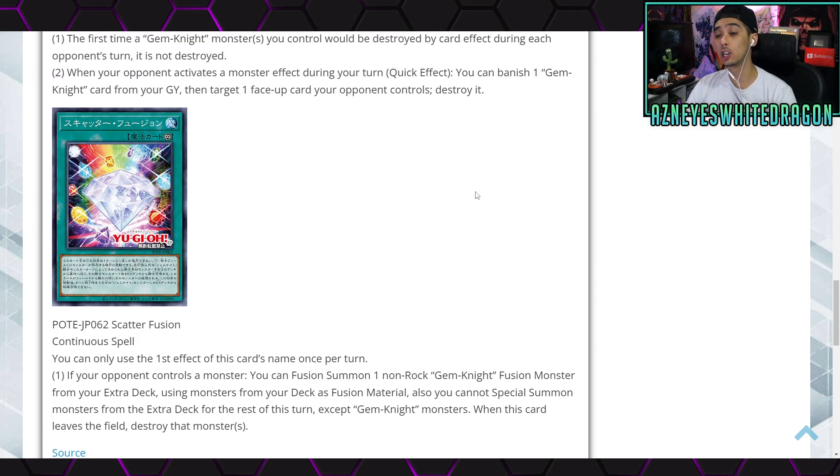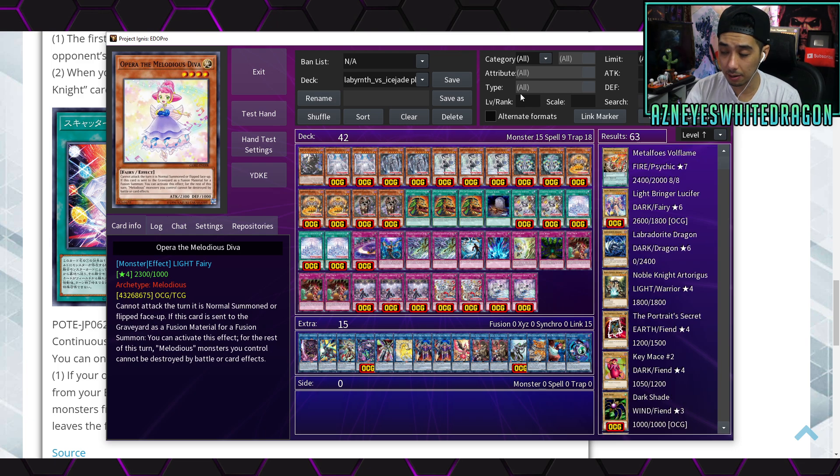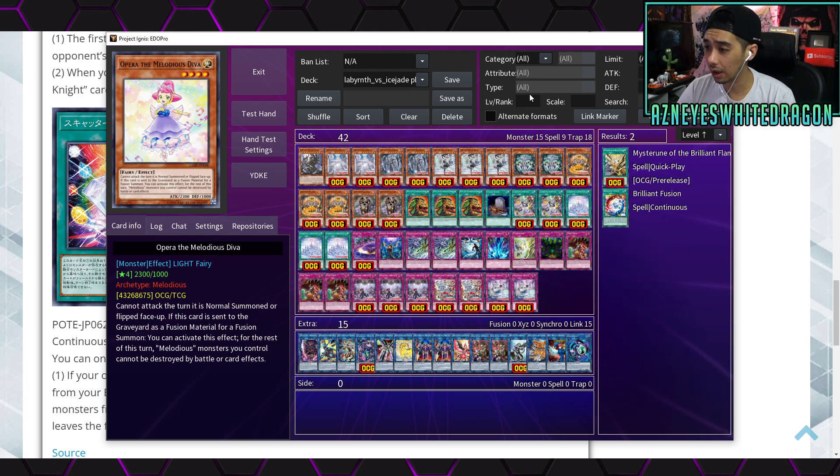They're also getting a new Continuous Spell card. You can only use the first effect once per turn. The first effect says: if your opponent controls a monster, you can Fusion Summon one non-Rock Gem Knight Fusion monster from your Extra Deck using monsters from your deck as Fusion material. Also you cannot Special Summon monsters from the Extra Deck for the rest of the turn except for Gem Knight monsters. When this card leaves the field, destroy that monster.